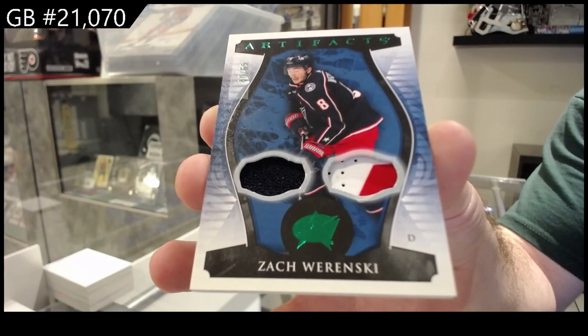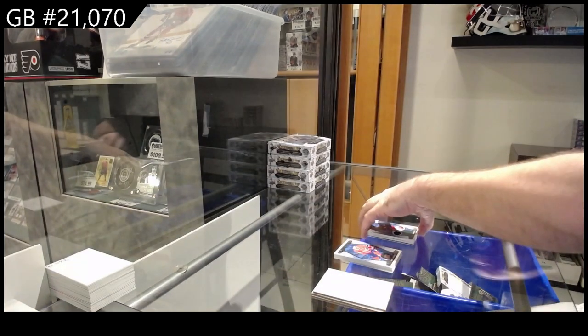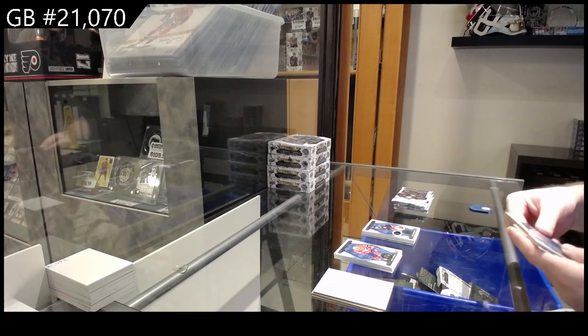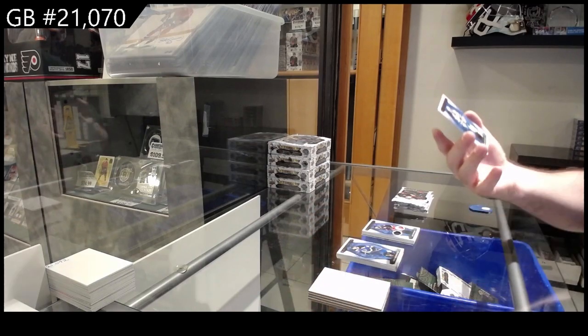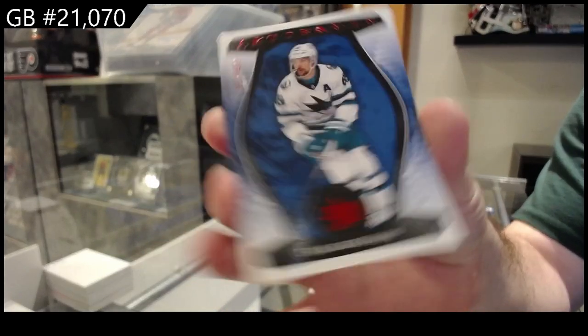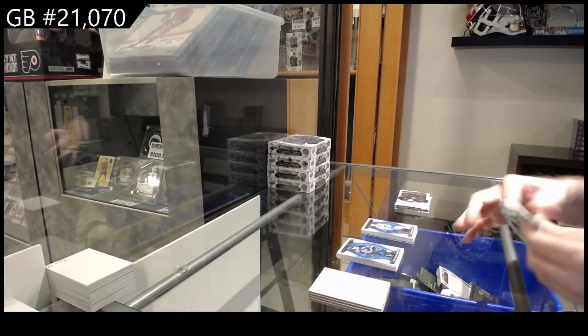Owen Power. We've got the number 65 jersey patch for the Blue Jackets of Wierenski. Out of curiosity, True North, I am curious — where do you rank Carolina out of 32 for quality? $4.99 Carlson for San Jose. Because I would have Carolina in the top 15 for sure.